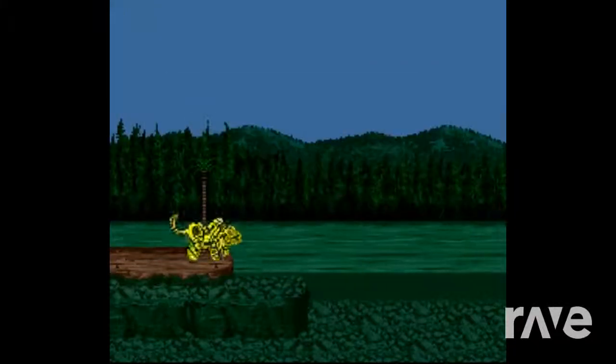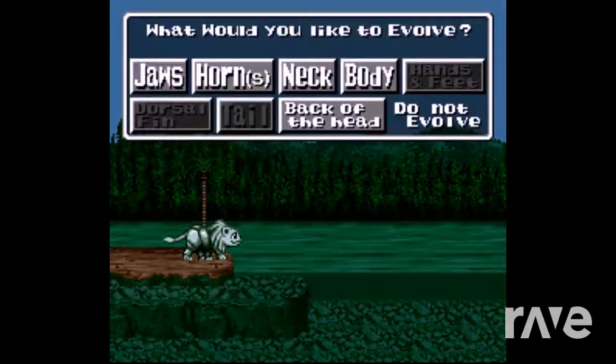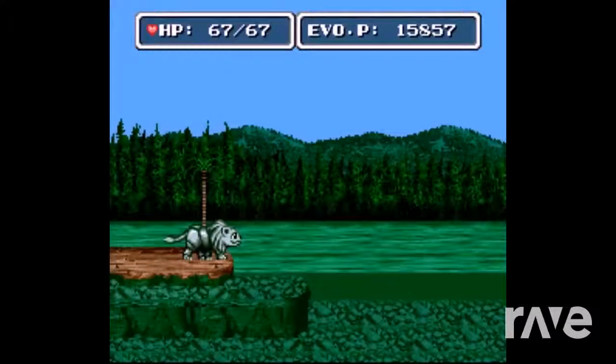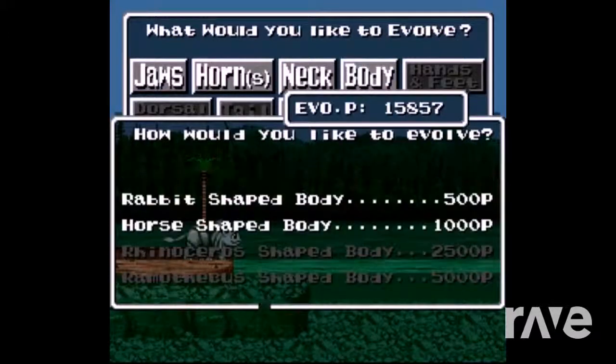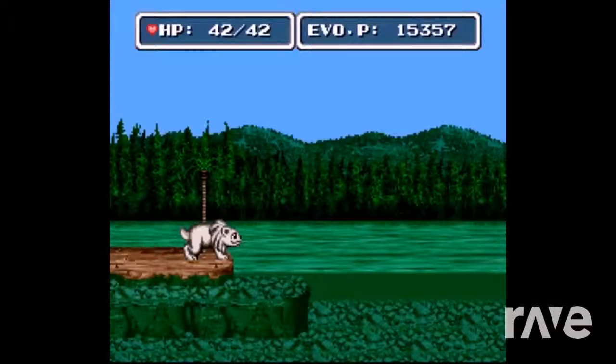We want to take a cat jaw. We want to intentionally make ourselves weaker here if we want to turn into a human. We want to take the jaws of the cat and the body of the rabbit. It only costs 700 evo points to get started on this, but once you get started on this track, you need substantially more points.